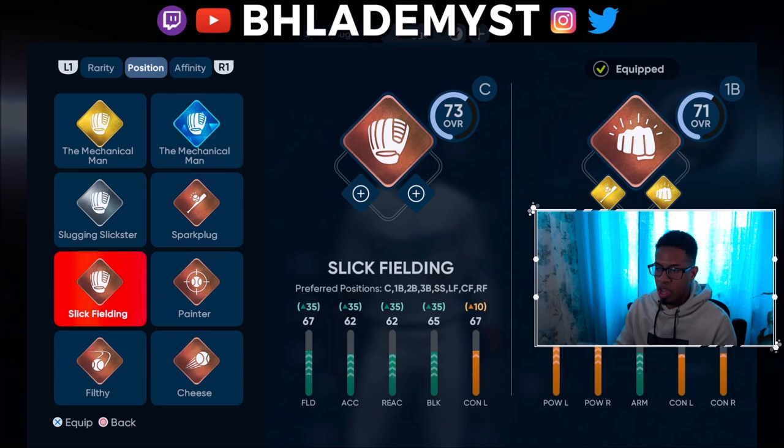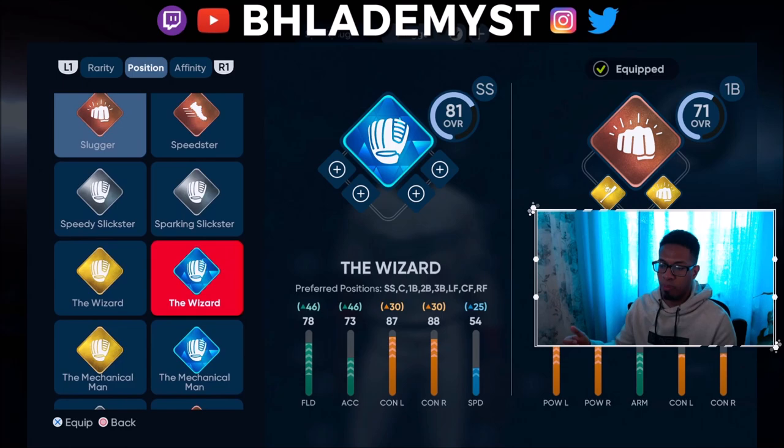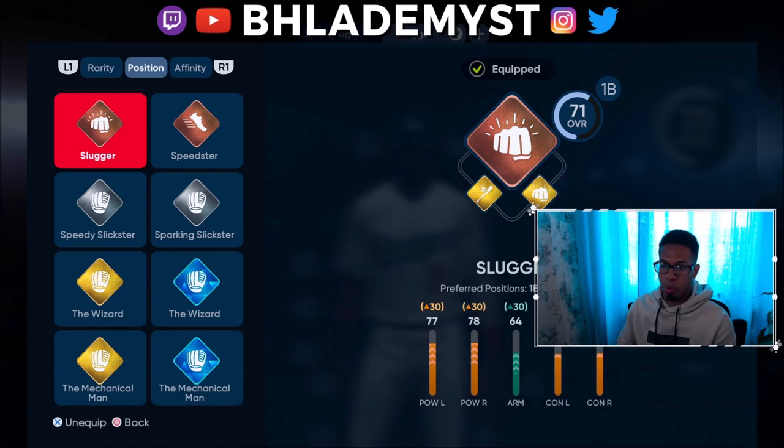Catcher does not have a silver, gold, or diamond archetype — the only catcher archetype available is bronze. I hope the upcoming Road to the Show patch adds silver, gold, and diamond archetypes for catcher, because that's what I want to create in Diamond Dynasty. As you can see, there's a second base one and a third base one. Right now I've been working on completing all my shortstops — I completed the Wizard in literally about four to five hours just by simulating, which I'm about to show you.